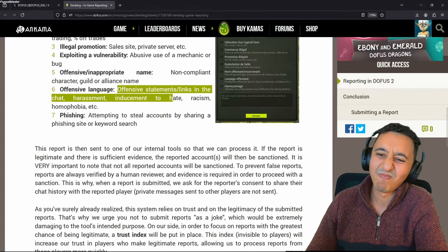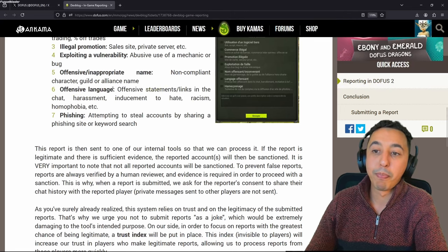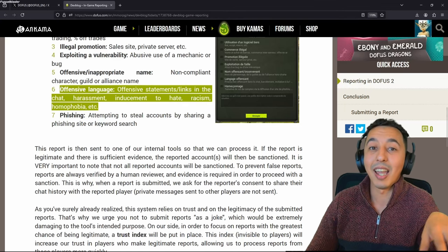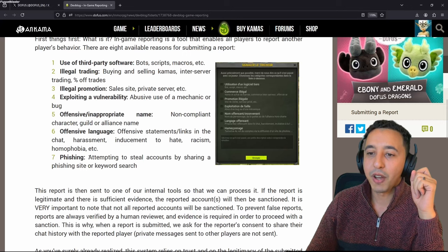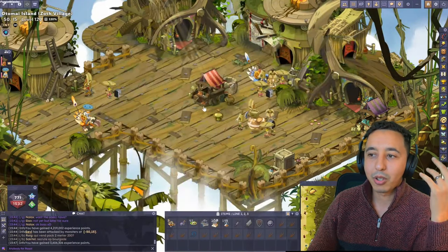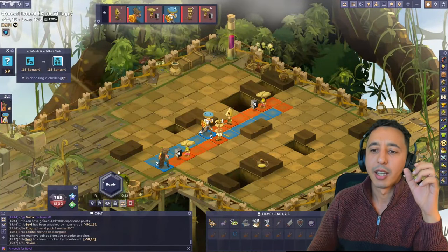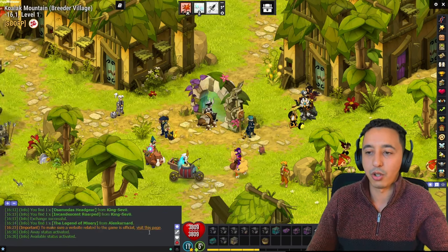Offensive language. I don't know about policing language - it's use of resources for something so silly. If it's belligerent, I see there are limits to freedom of speech in general. Links in the chat, harassment, inducement to hate, racism, homophobia - so this point right here is the end of the community English channel. Phishing - attempting to steal an account by sharing a phishing link or site keyword. That's good. No more of those 'Can I buy your Kompreneer pack for 4 million kamas' and they try to get you to click something that looks like the DOFUS website and the moment you use that, they take your information.